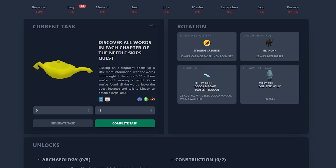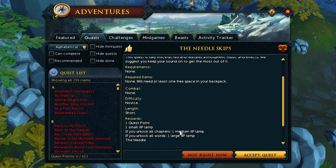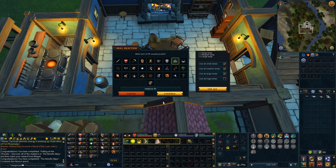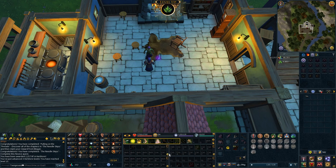Next task: discover all the words in each chapter of the Needle Skips. Once you've found all the words, leave the quest instance and talk to Megan to obtain a large lamp. This is most certainly a neat quest, but we're not here to talk about quests — we're here to complete tasks. We just need to enter in all these words. It's pretty tedious, but we get a large XP lamp on the other side, which I'm going to use on Herblore.